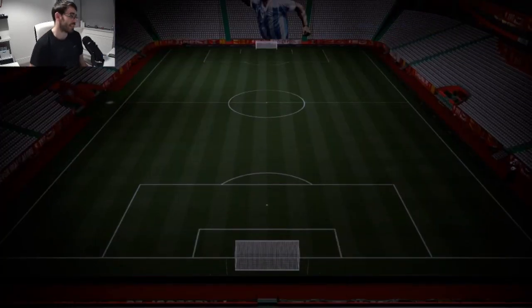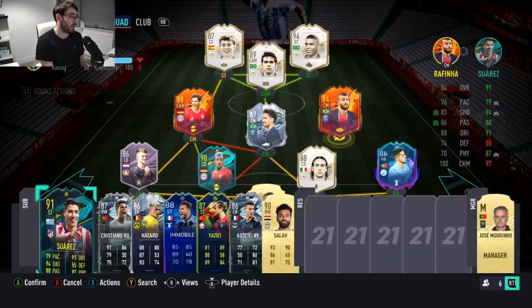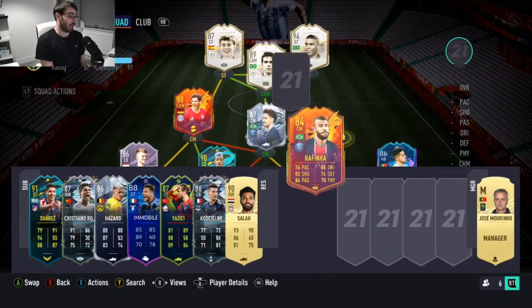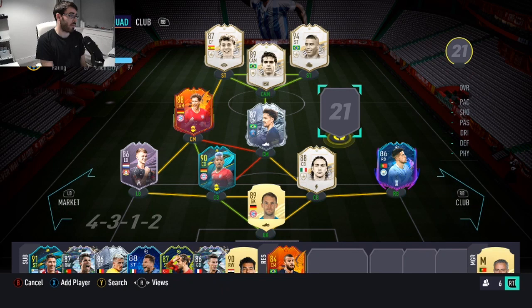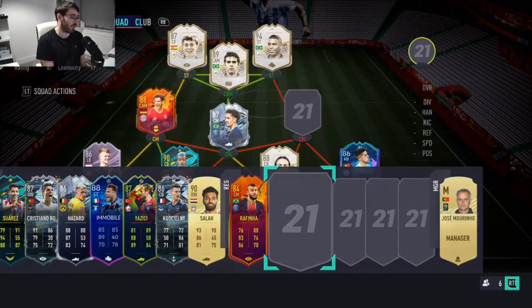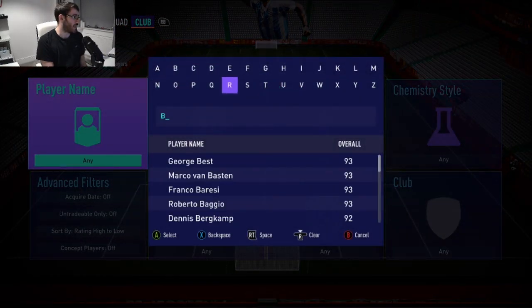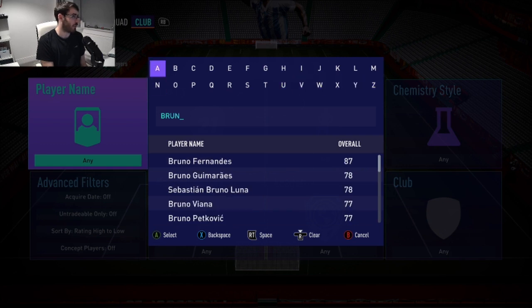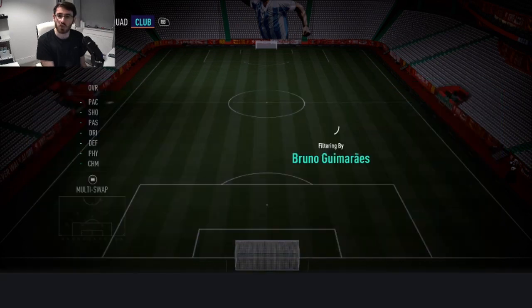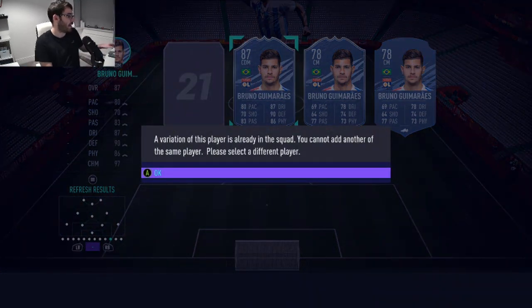We'll compare the two cards now in terms of in-game stats, and then we'll finish the video by having a look at what players have been included. There's that Rafinha card that I'll sell now, because Bruno Gomes could just go in there and he'll get perfect chemistry. So yeah, Cancelo will remain on a chem and I'm fine with that. Bruno Gomes — I really hope I'm saying his name correctly. He's got a 78-rated base card, so it's a very nice increase.